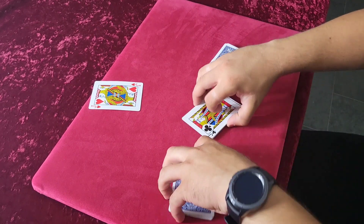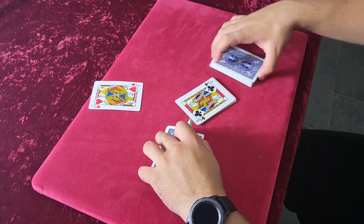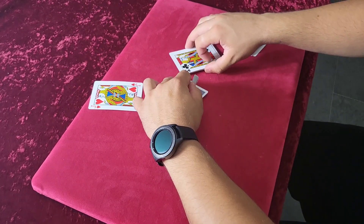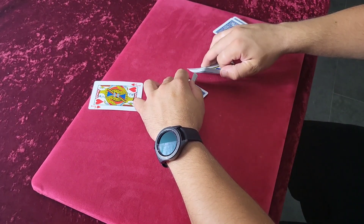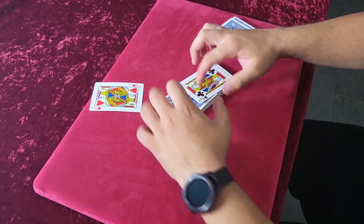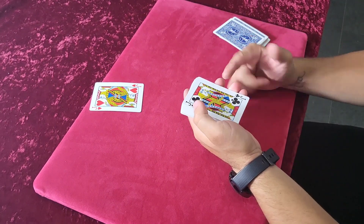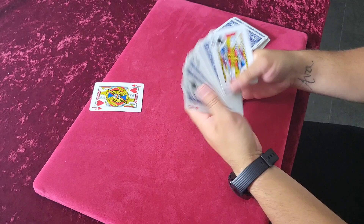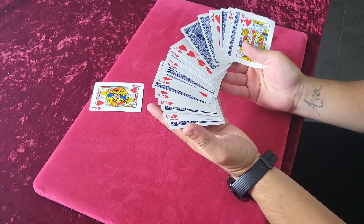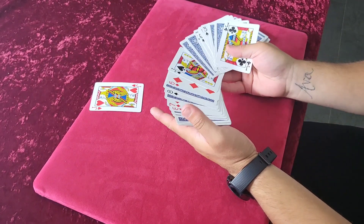If you can't do a riffle shuffle, I'll show you another way. If you are going to do the riffle shuffle, what you have to do is riffle off the first card — the king — that's important. You're going to riffle off the first king and then do a normal riffle shuffle, making sure a card goes on top. If you push these in, the cards look mixed, but if you turn them over they're still in the exact same order. So fooling — you can show the spectator they're all mixed.